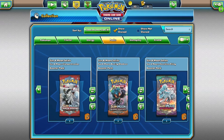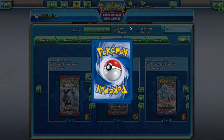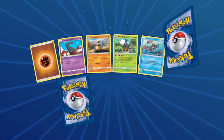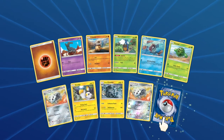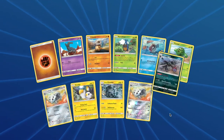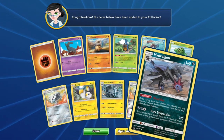Next up is Tapir — sorry for slaughtering your name. With Crimson Invasion you will have access to: Salandit, Cubone, Karrablast, Feebas, Cacnea, Lairon, Emolga, Alolan Graveler, and a Hydreigon. That is a powerful pick right there.